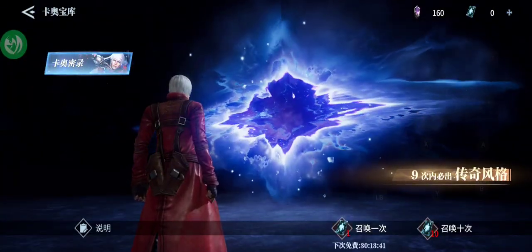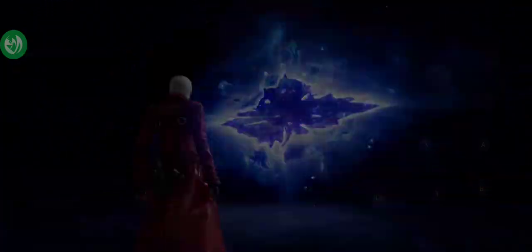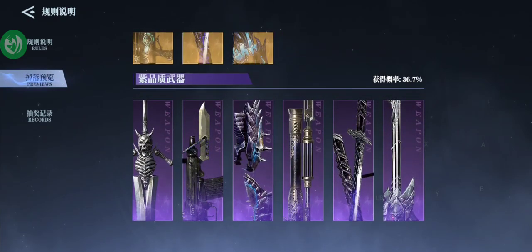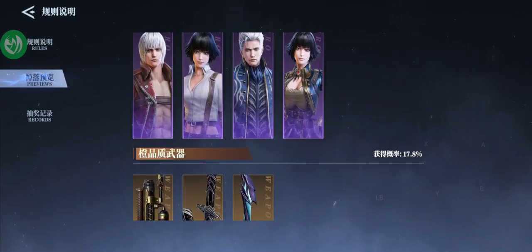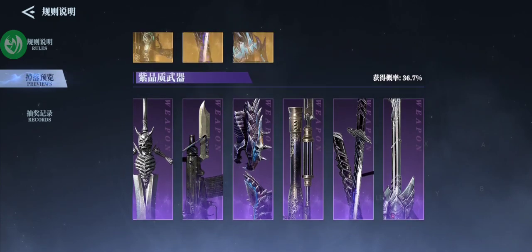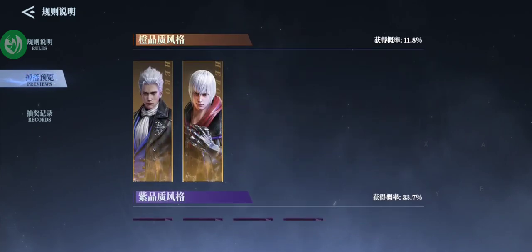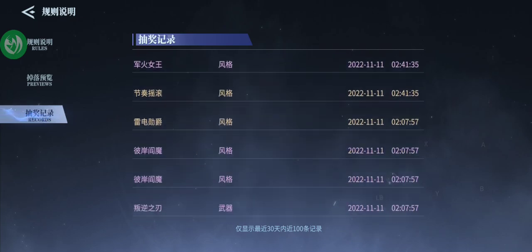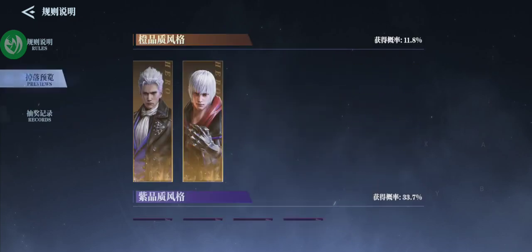This is pretty important — I'm going to assume this will be permanent — but basically there's no trash items in the loot boxes anymore. You can only get weapons or characters; you can't get any junk like you could in the original version, which was mostly leveling materials and progression materials. The rates actually seem pretty good. It's all in Chinese of course, but there's a lot of legendary items in here.